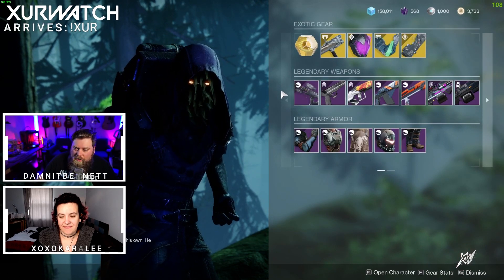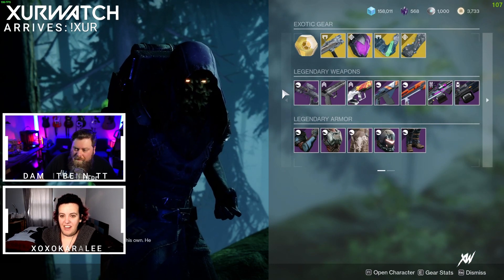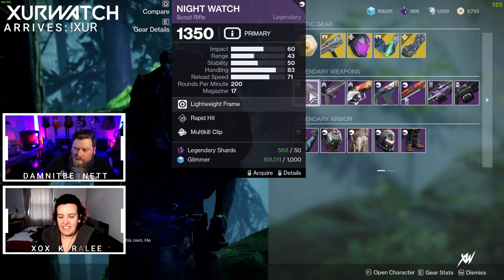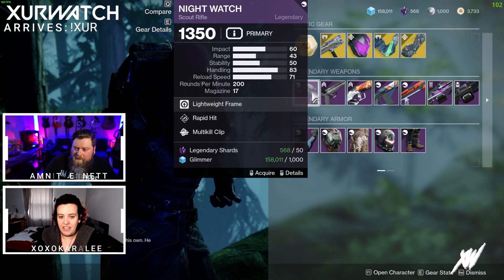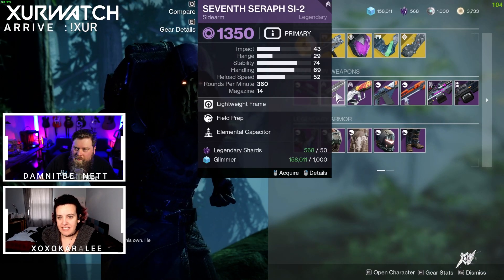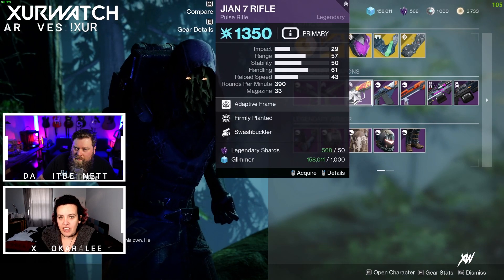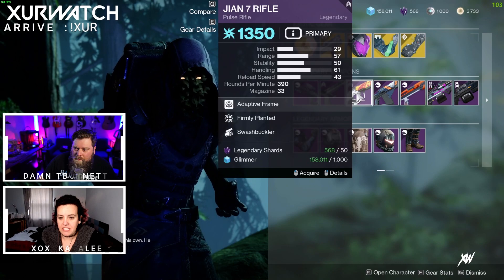Kara, what do we have for legendary weapons this week? Our legendary weapon offering this week is the Nightwatch with Rapid Hit and Multi-Kill Clip, 7th Seraph SI2 with Field Prep and Elemental Capacitor, and a Gion 7 Rifle with Firmly Planted and Swashbuckler.